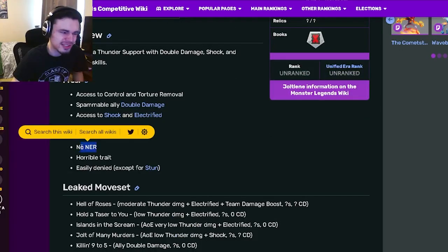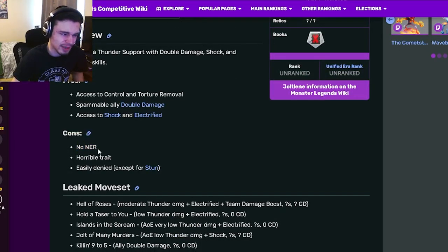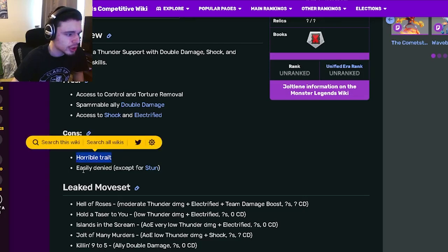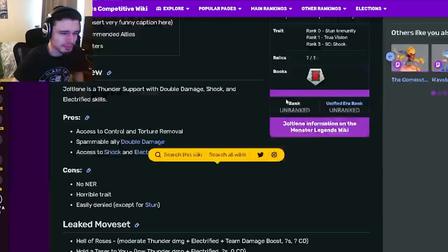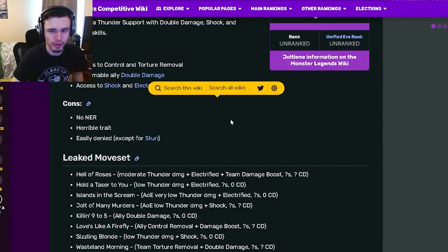The cons are no NER, which you would definitely need — that is very, very important. And then horrible trait and easily denied. All of those are kind of big cons, and that does make this monster just kind of way worse.